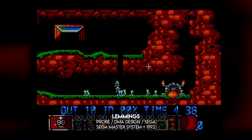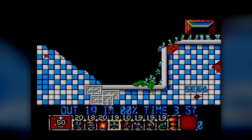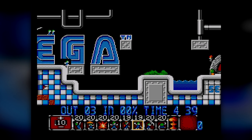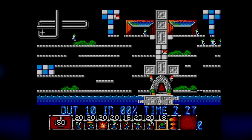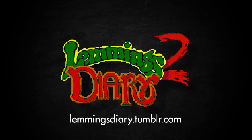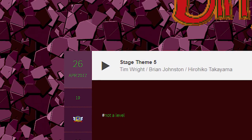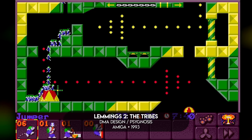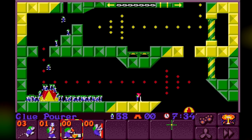Over on the Master System port, which didn't get released in the US, a handful of levels that were too big for the system were replaced with new ones, many of which are, surprisingly, Sega-themed. The Sega logo features prominently, occasionally shuffled around for comedic effect, which makes sense when you discover that this port was actually published by Sega themselves. Pretty neat, eh? I discovered these levels earlier this year when I found a blog called The Lemmings Diary chronicling the author's attempt to complete every official Lemmings level ever. Sadly, the blog stopped updating in April of last year — the last post having gone up on my 31st birthday — so their playthrough of Lemmings 2 sadly remains unfinished. That's a pity, because it's a fun read for any Lemmings enthusiast.